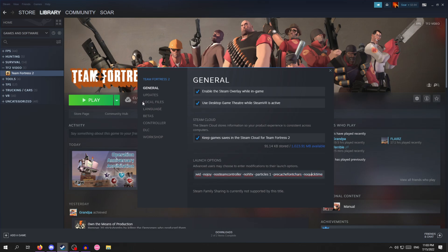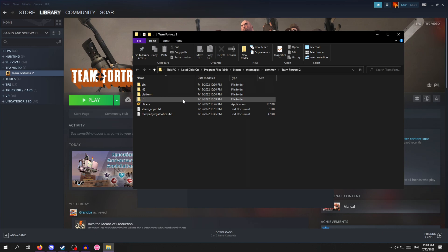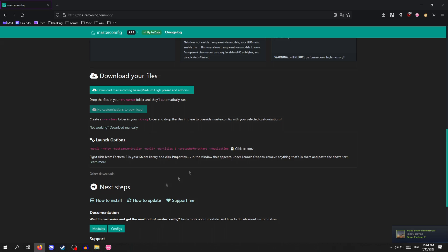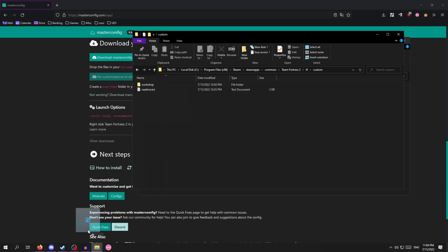While you're here, head over to Local Files, then Browse, then TF, then Custom. You're going to want to head over to where you downloaded the files. You should see these two files — select them and put them in your TF Custom folder.